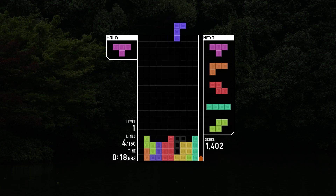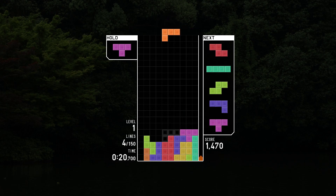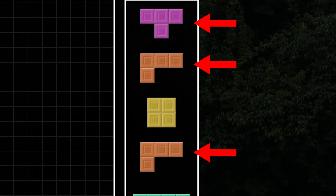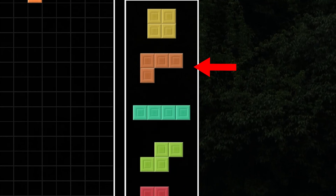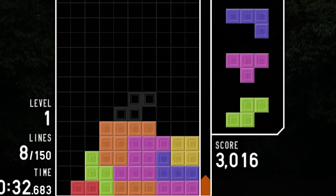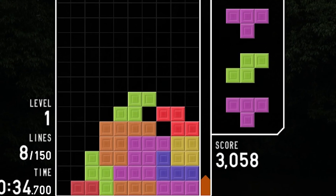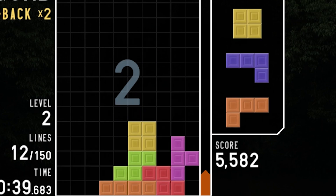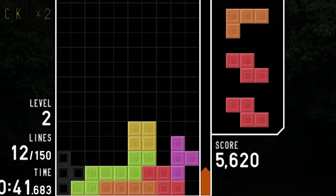So this one was a little harder. There were two things wrong here. One, the rotation system is set to the classic rotation system, which means that the pieces spawned are a little wonky and there aren't any rotation kicks. And this might have been a little hard to notice, but number two, after I placed each piece, there was a slight delay before the next one spawned. So if you got it, great. But if you didn't, it's only going to get harder from here. Alright, let's move on to number three.